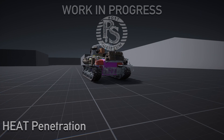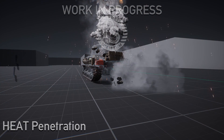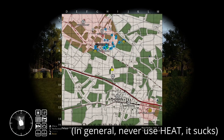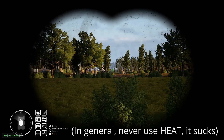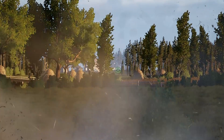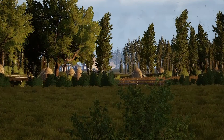HEAT is a shell that, when it impacts a tank, shoots a tiny stream of molten copper inside the tank. This is simulated as a straight line from the impact point straight into the tank. Unlike other rounds, it does not lose any penetration value over distance, and slopes have no effect on its penetration value. However, air gaps and spaced armor will defeat this round, and it also ricochets extremely easily. Lastly, there are two more letter suffixes: T for tracer and I for incendiary, which just means it's more likely to cause fires.